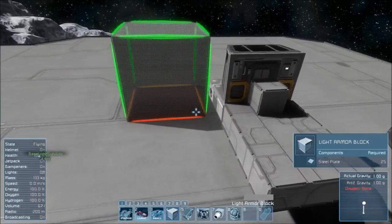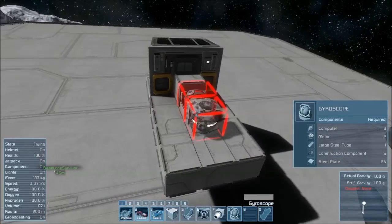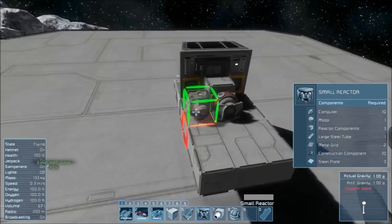Next you'll want to put on your gyroscope. I'm going to place that there — basically what it does is allow the ship to turn in any direction that you require.